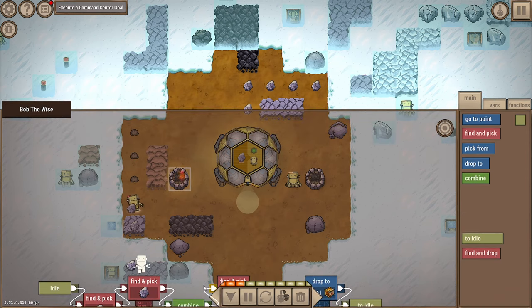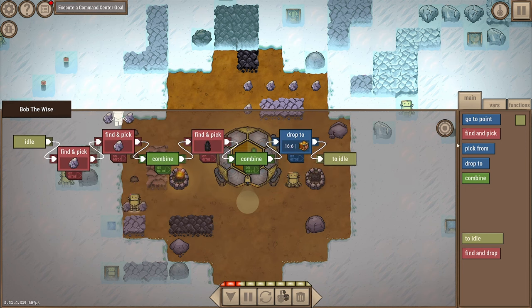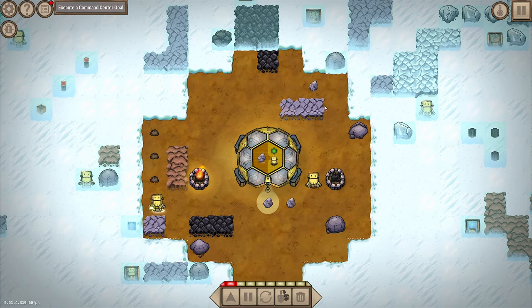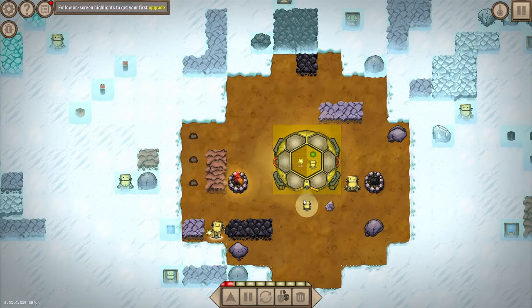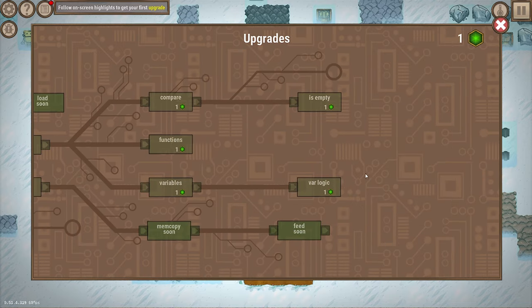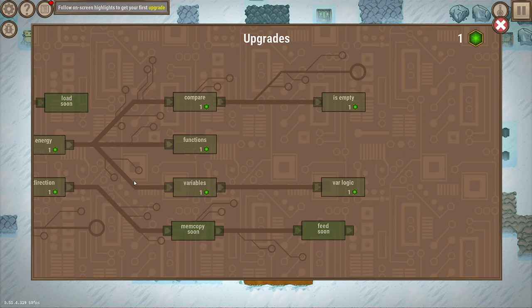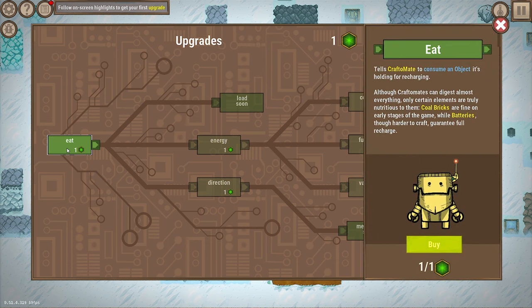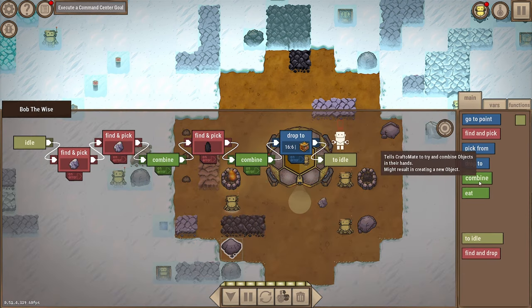I hope I can turn off click-and-drag because if you're trying to pick something up and you miss it you drag the screen, which really throws you off. The upgrade tech tree is embarrassingly small but it is a demo. I love tech trees but this is more of an educational base game too - keep it simple and then you can make it complicated with your own code. The first thing we unlock is 'eat' - a command to consume an object.